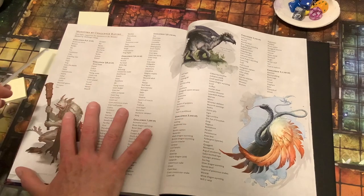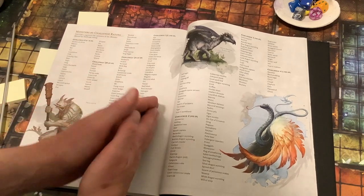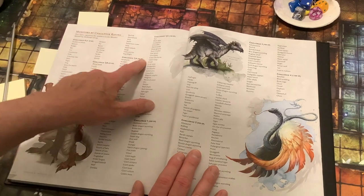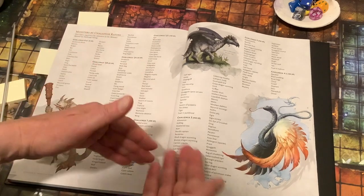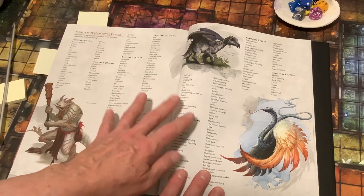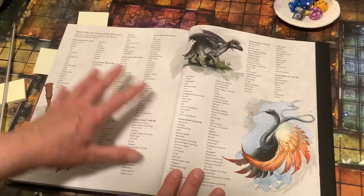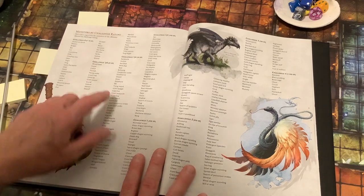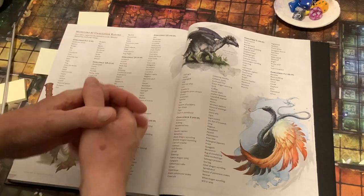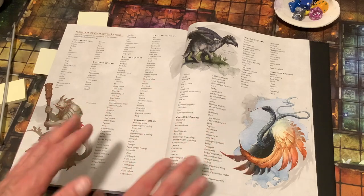This table is called 'Monsters by Challenge Rating.' It organizes the monsters in the Monster Manual by challenge rating, which refers to the amount of XP a certain type of monster awards the party when it is killed or dealt with. The XP refers to the experience needed to level up characters. This is important even if you are not using the leveling-up rules in D&D. This should be the first place you turn when putting together a monster list for your session.